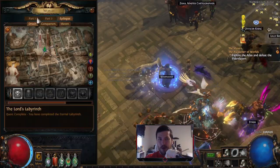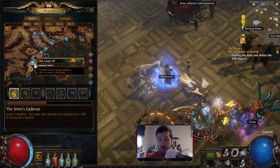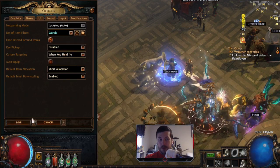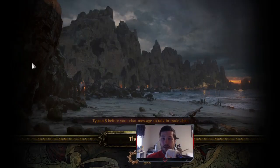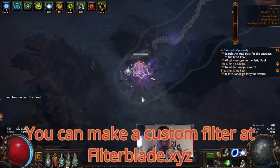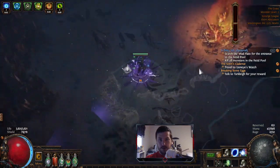For the next method you're going to want to get on a fast character - I've got a Raider. You want to make a loot filter that specifically highlights wands, which I have right here - I called it 'wands'. Then you go to the Coast, which is a level two zone. I'm going to go to the Coast with pretty much everything hidden except for wands and start killing stuff.